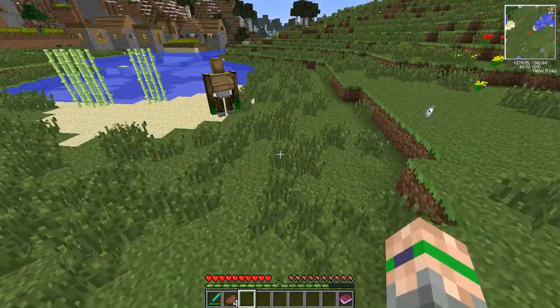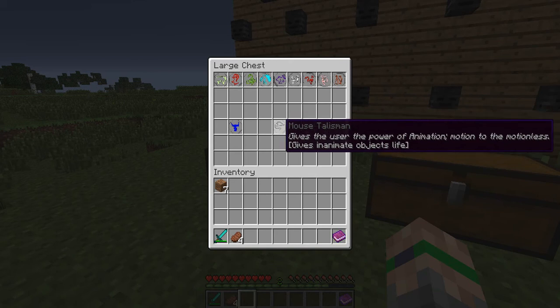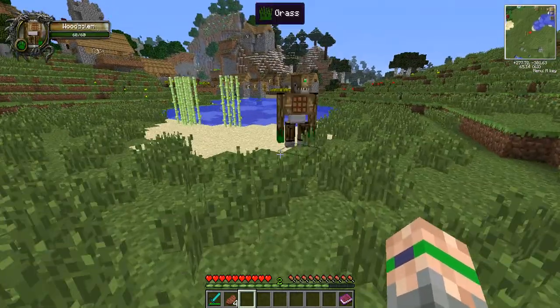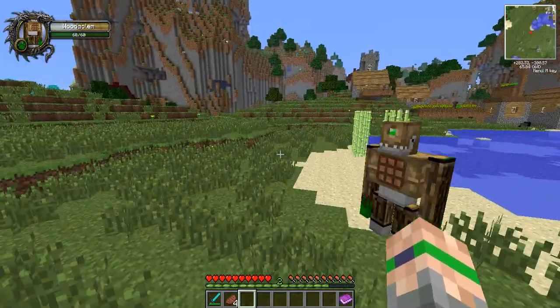The Mouse Talismans are one of the ones in this chest — I'm actually thinking they're not quite as rare as the rest, so there are probably spawning differences. You can probably find that info on the forums.